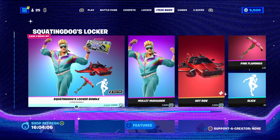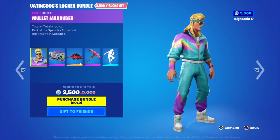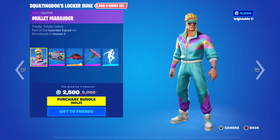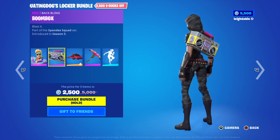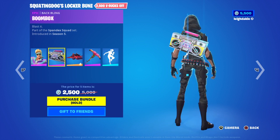You got Squatting Dogs — it's a locker bundle, was 5000 now 2500. You got a Jonesy with long hair, reminds me of Fun House — Pat Sharp, yeah, watched that when you were a kid. You got Boombox, Blast it — Season 5.